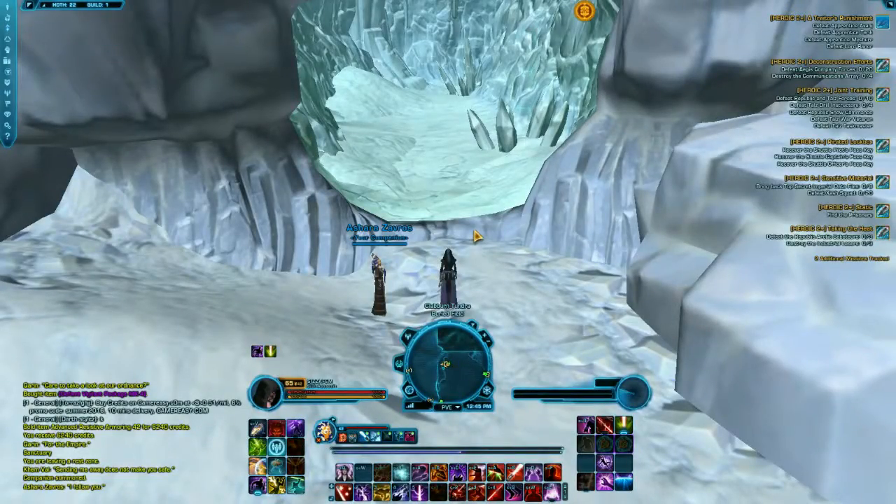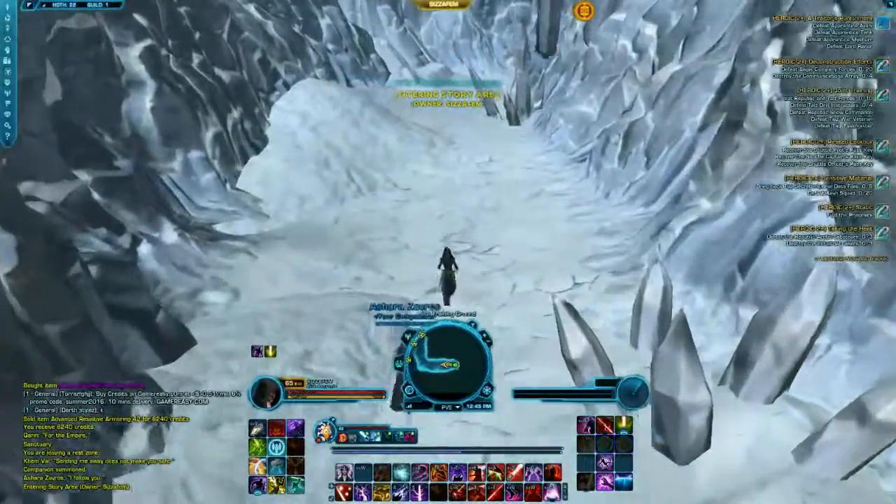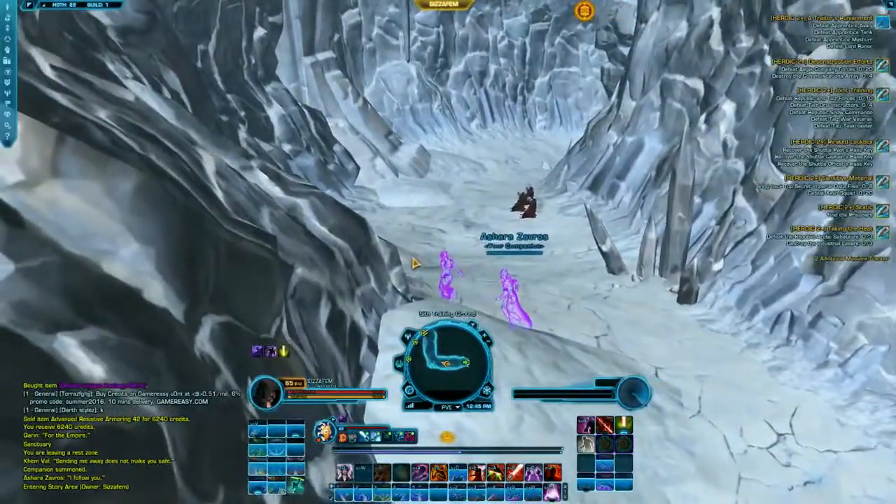Welcome to another weekly stealth run with Sisyphim. Here we are doing a traitor's punishment on Hoth. Entering the cave, we have three groups that need to be passed before we get to the main cave. First of all, when an NPC spots you, he needs some time before he actively attacks you.